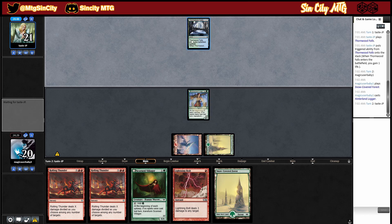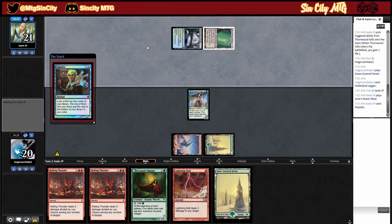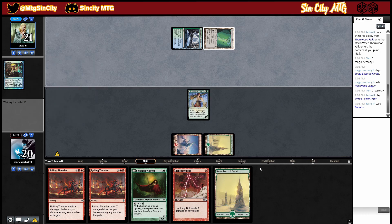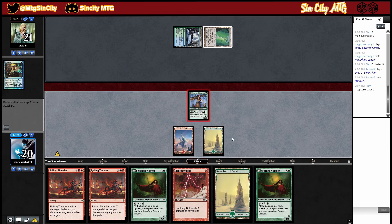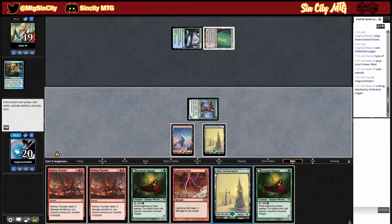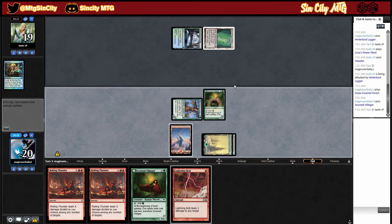They might be playing Tron or some sort of turbo fog deck. If anyone has a good turbo fog list, put it below — I think turbo fog with stream of thoughts is probably the better version. It is Tron, like I thought, so we're trying to be a little bit more aggressive. We'll go villager and pass turn.